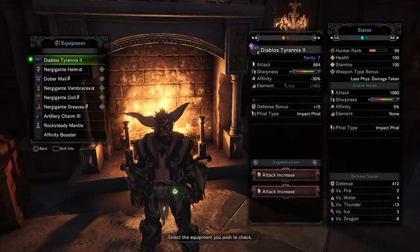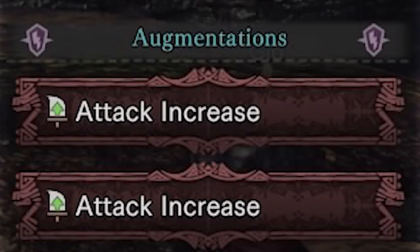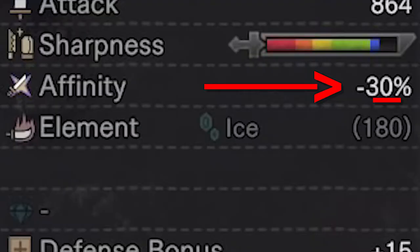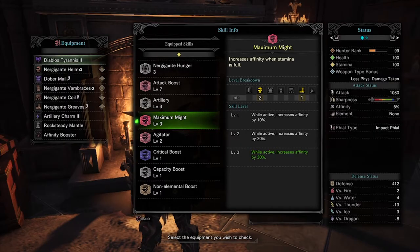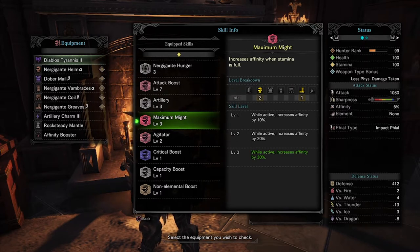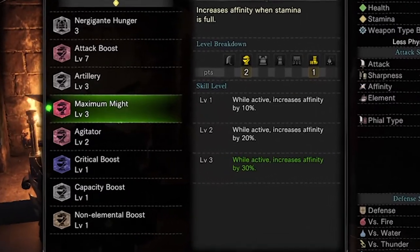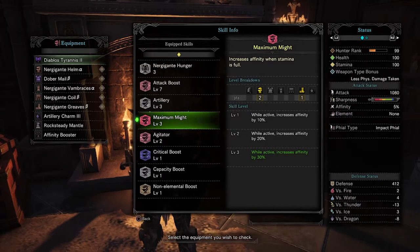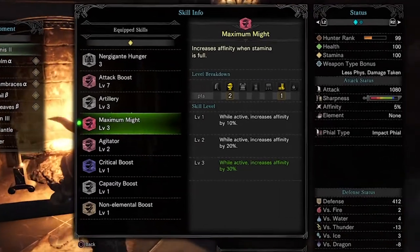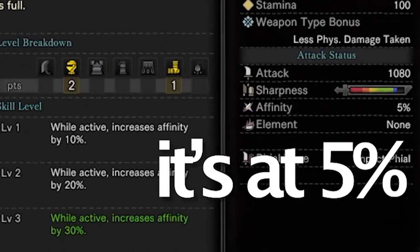On top of this, it can have up to 2 augmentations. As you can see, I picked both attack increase on my augmentations. You might have noticed that this weapon currently has negative 30 affinity. But fear not, there is a cure. The cure for this is Maximum Might. At level 1, it increases your affinity by 10%, and at level 3, it increases it by 30%. Keep in mind, this skill is only activated if your stamina bar is full. This immediately negates the negative affinity of the Diablos charge blade.